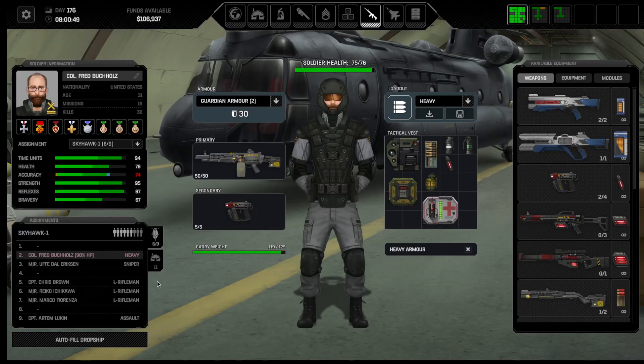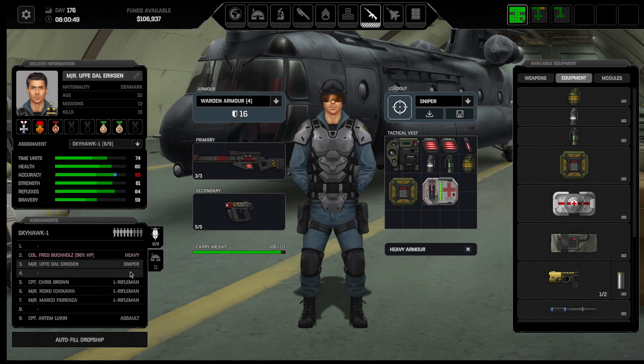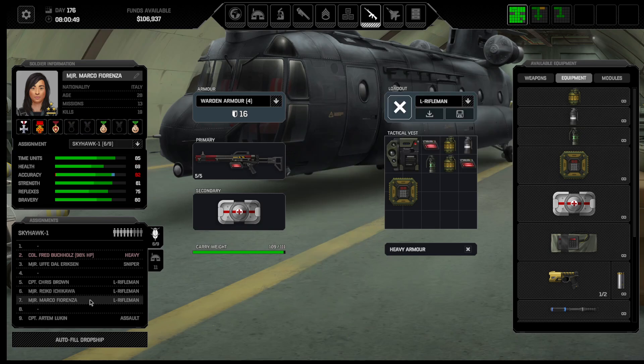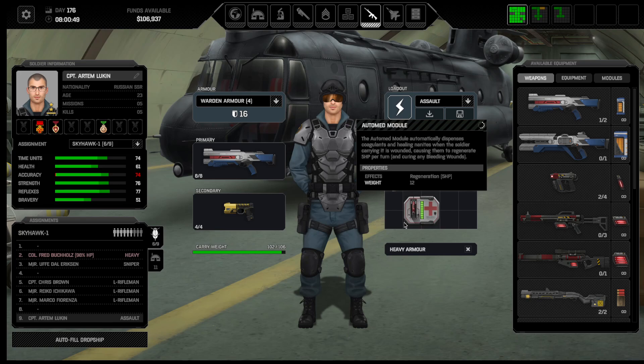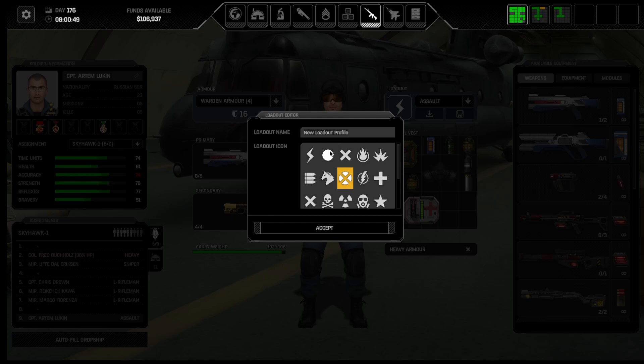I needed to go in here because I need to take more grenades. Sniper - it's about as good as you're going to get. Laser Rifleman, you can grab more grenades. I think from here on out I'm just going to be blowing up whatever gets in my way if I can. We need to make a new loadout. We're going to call this the G Assault. I'll make them Skull Enraged.